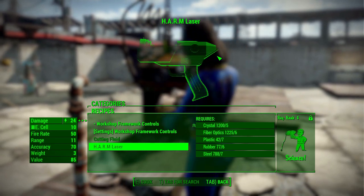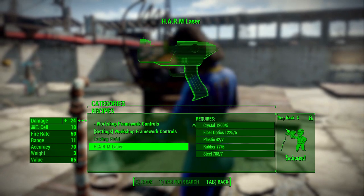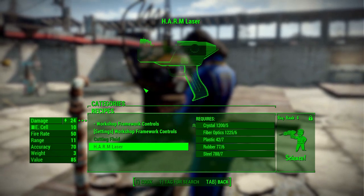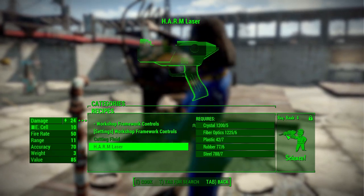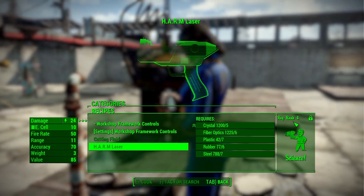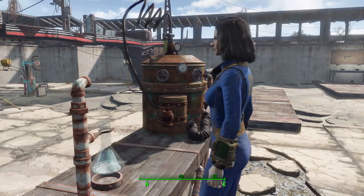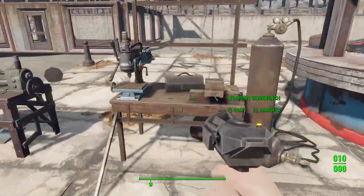Here's where we come to one of my two complaints about this mod. I love it overall, but this one is the requirement of rank four in Science to build this gun, which damage-wise is a pretty early to maybe mid-game weapon. So requiring rank four in Science I think is a bit much — rank two honestly would be as far as I'd personally go. Thankfully you can find them in the world and of course get your own one for free.